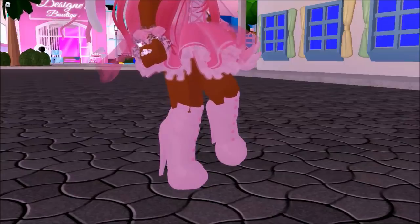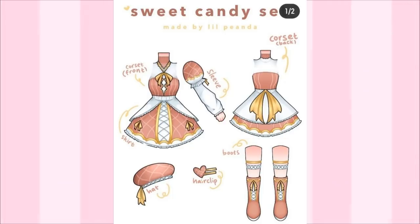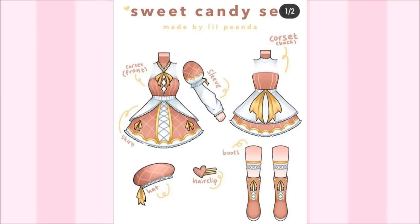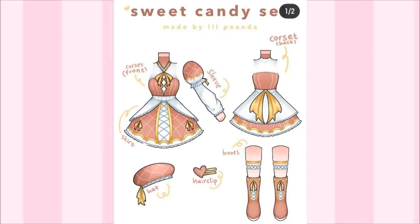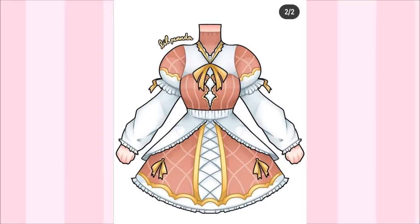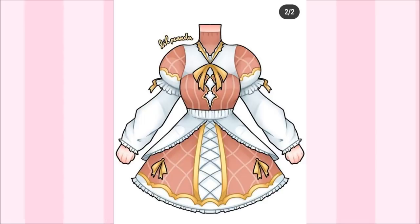The next set is from Lil Pianda on Instagram, reposted to Twitter. The first photo says 'Sweet Candy Set made by Lil Pianda.' There are no prices, but it's so cool that someone brought the idea from Instagram to Twitter so more people could see it. The full sweet candy set includes a corset, sleeves, skirt, hat, hair clip, and boots. I wish we had an actual hair clip in Royal High! The full set put together looks so cool and gives major Candyland vibes.